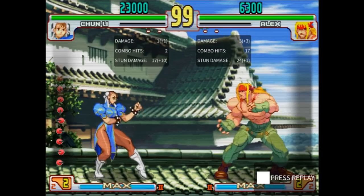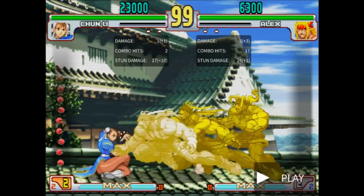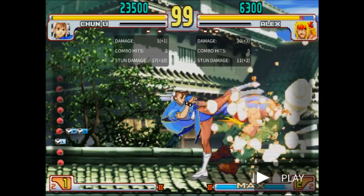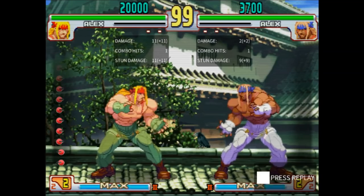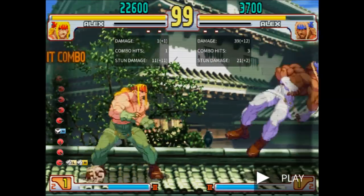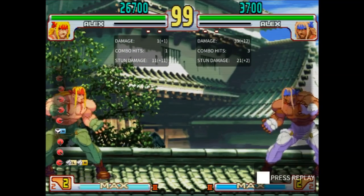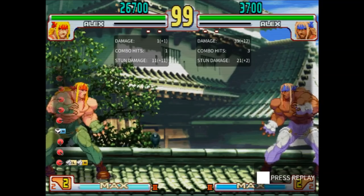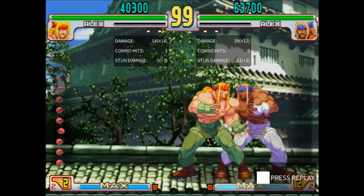EX Elbow is minus 6 on block — most characters can't punish it, but be aware of the few who can. However, the second hit is reactable and has a consistent timing. At the highest level of play, people will red-parry the second hit on reaction and punish you, so this tool becomes a liability against good opponents. For the record, that also applies somewhat to EX Chop cancels.